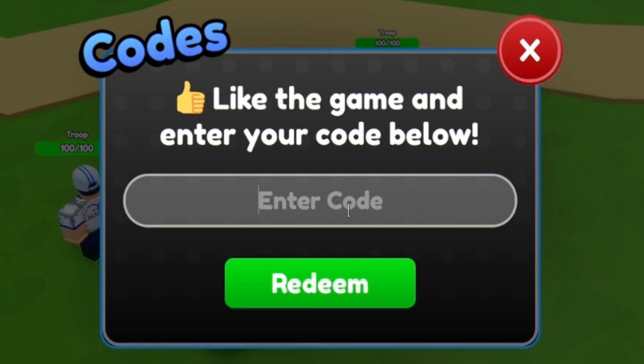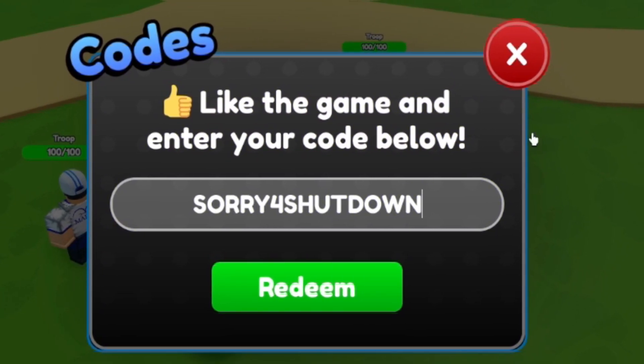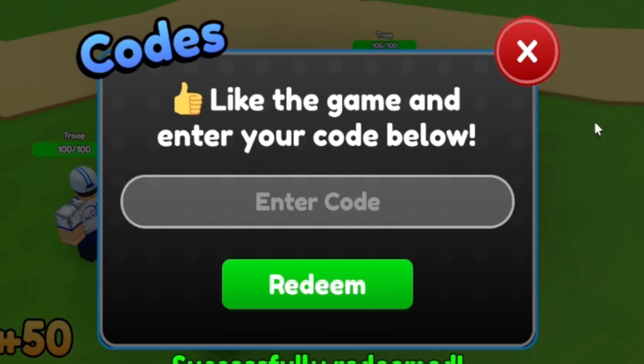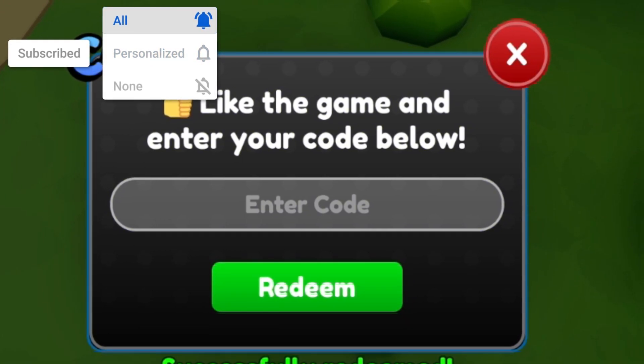The first code today is SORRYFORSHUTDOWN — that's S-O-R-R-Y-F-O-R-S-H-U-T-D-O-W-N. Go ahead and click on redeem, and it has been successfully redeemed. That's going to give you guys a bunch of boosts and some yen, which is awesome.